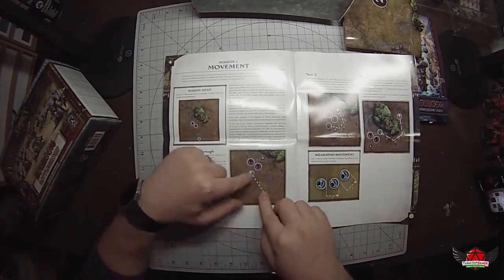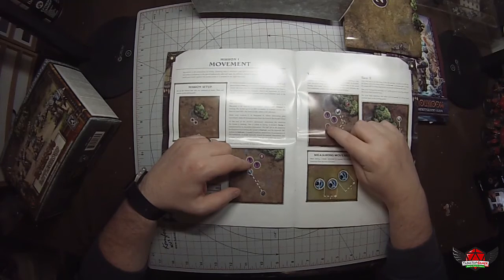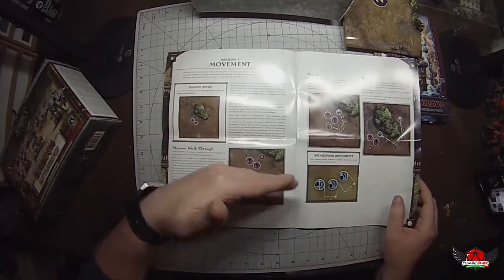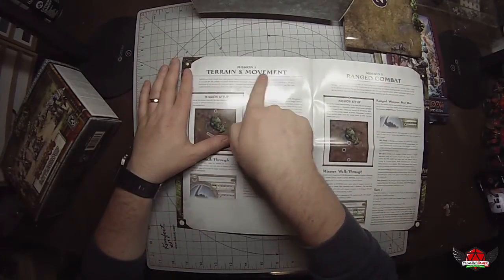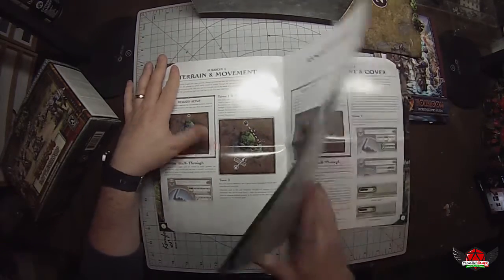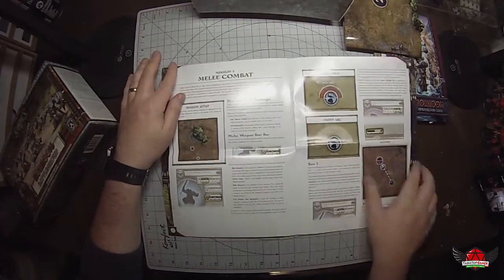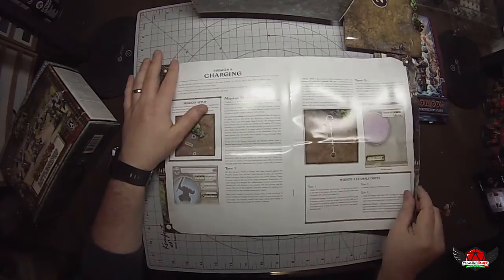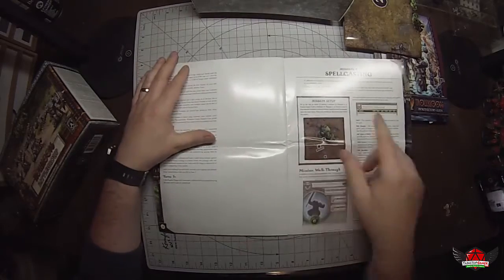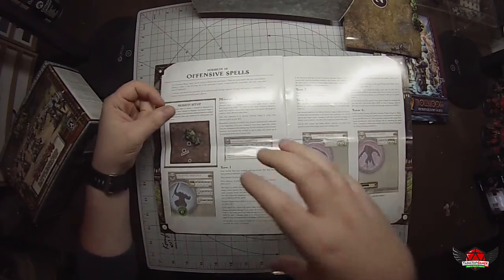They basically just tell you to move a guy from here to here — this is how you move. If you're going from one point to another, you can't walk through other figures, you have to go around. They teach you how to measure that with the little ruler that comes in the box. The first mission is movement, then they move into terrain and movement, then ranged combat, concealment and cover, how obstacles work, melee combat, charging, spending fury and boosting, war beasts, spell casting — everything. Every mission builds on the previous ones.